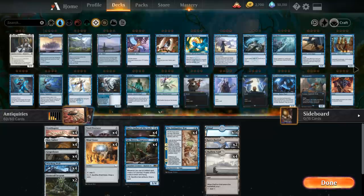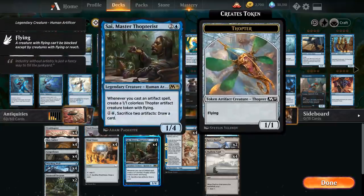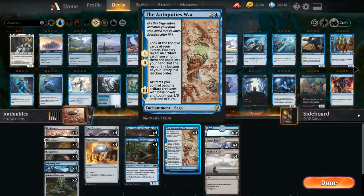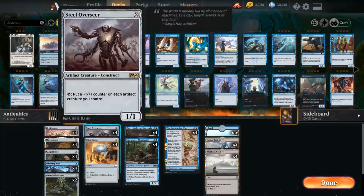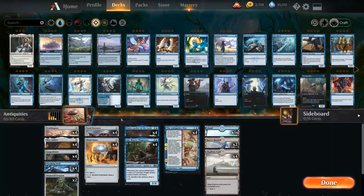Another very powerful card is Steel Overseer — 2 mana for a 1/1 artifact creature that can tap to put a +1/+1 counter on each artifact creature we control. In combination with the army of Thopter tokens Sai provides, this can easily win us the game without needing Antiquities. An important interaction: when we reach the third chapter of Antiquities and our creatures become 5/5s, they still get +1/+1 for each counter placed by Steel Overseer, so they can be larger than 5/5s. Between Steel Overseer, Emery, Sai and Antiquities, these are the four cards that reward us for playing all these artifacts.